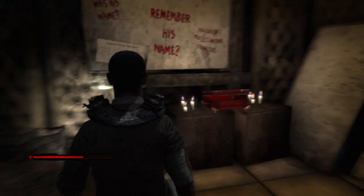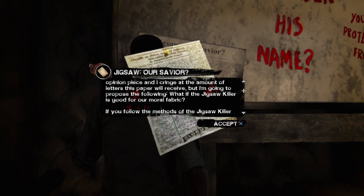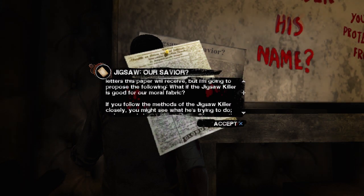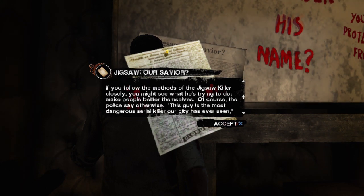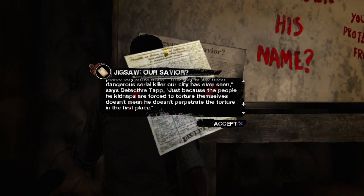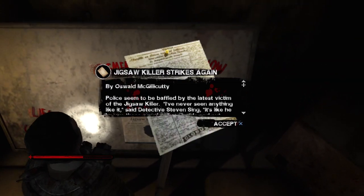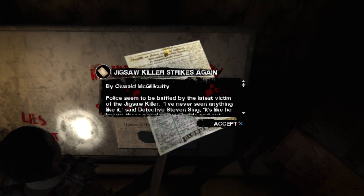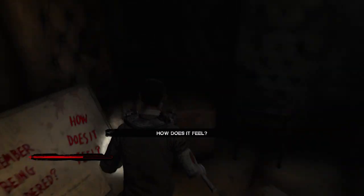Let's pick up the flashlight. Newspaper clipping by Oswald McGillicuddy — this is likely going to be a very unpopular opinion piece. What if the jigsaw killer is good for our moral fabric? If you follow the methods of the jigsaw killer closely you might see what he's trying to do — make people better themselves. Of course the police say otherwise: 'This guy is the most dangerous serial killer our city has ever seen,' says Detective Tapp. Just because the people he kidnaps are forced to torture themselves doesn't mean he doesn't perpetrate the torture in the first place. Yeah, he doesn't really kill anybody though — he puts them in traps and they find a way to kind of kill themselves.